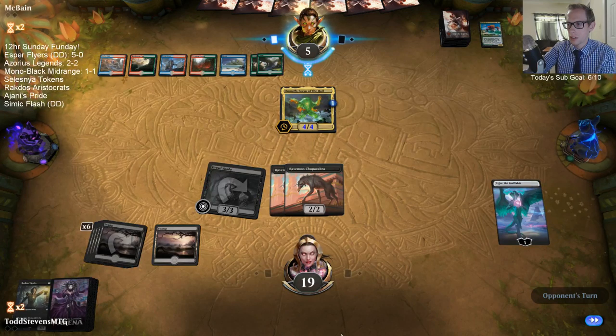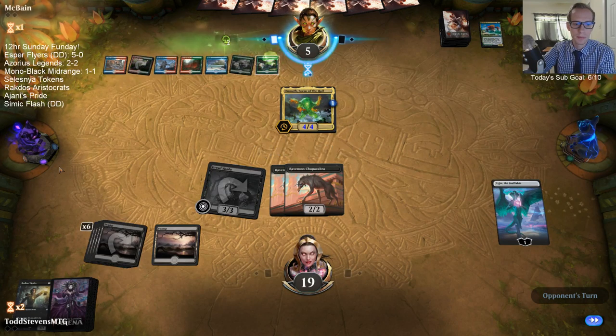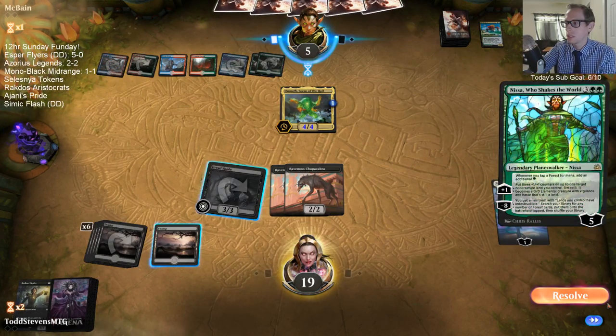Still got the six cards. We'll see if we can get the last points through. If they don't have removal for Dreadshade, they just have to chump block Dreadshade over and over again. Dreadshade is just like the Abyss — it makes them sacrifice a creature every turn. Good job — you beat a Risen Reef deck with us. You just played our deck and beat Risen Reef.